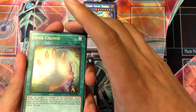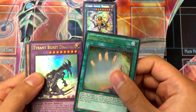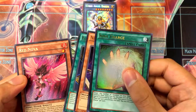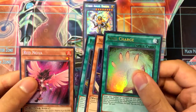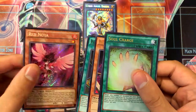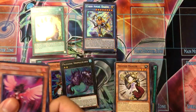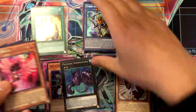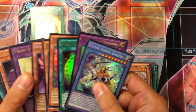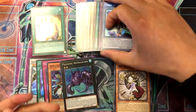Got a holo super rare Soul Charge, which is useful, Turret Burst Dragon, Night Express Knight, Flower Gathering, and Red Nova Dragon — pretty cool. I believe Red Nova is Jack Atlas's card. This is probably the most valuable card in this whole opening, so that's pretty cool.